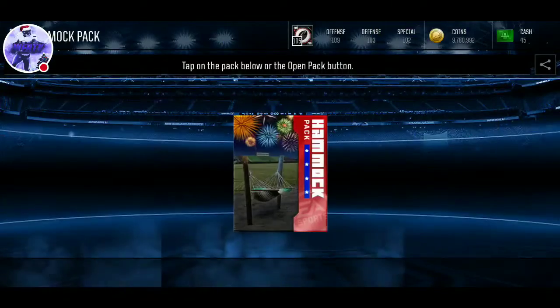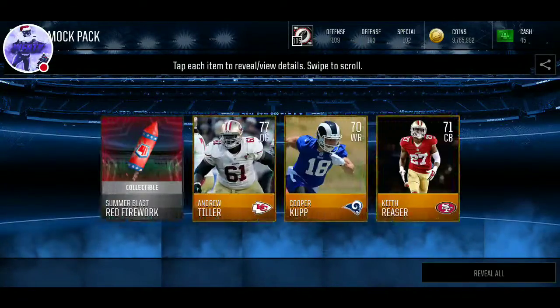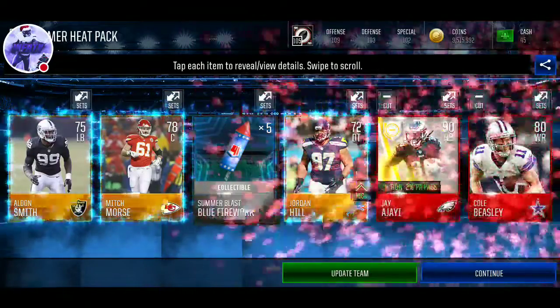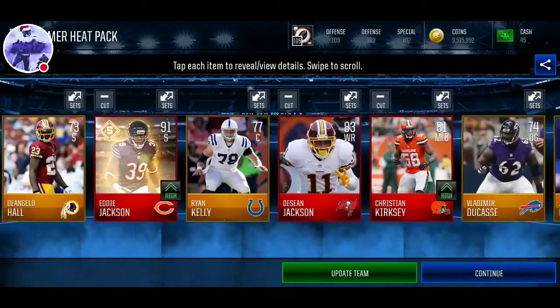We'll open up one of these hammock packs now. Those are not good — not good at all. Last pack — can we clutch it out? I hate reveal all. 90 JJ. Anything else? 91 Eddie Jackson.